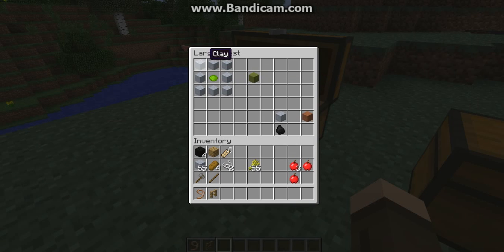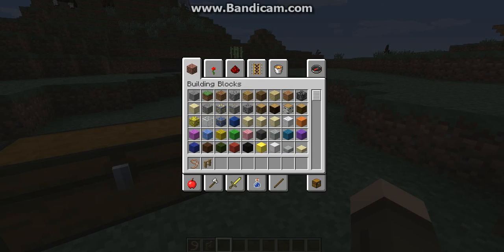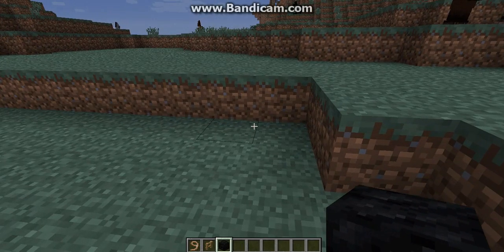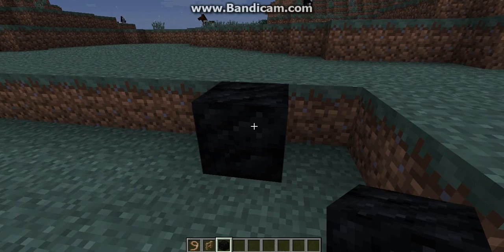You can also create stained clay: get nine clay and add any type of dye — same crafting layout as an ender chest — and it creates stained clay. If you cook plain clay in a furnace it creates hardened clay. There's also a block of coal, same crafting recipe as other material blocks: just put nine coal together and you get a block of coal.